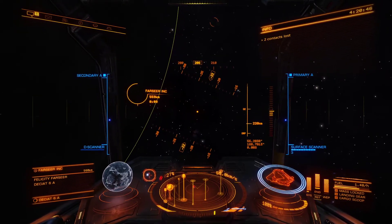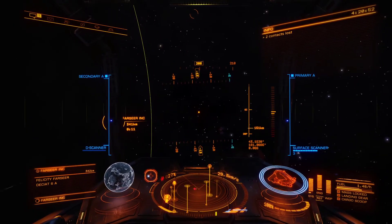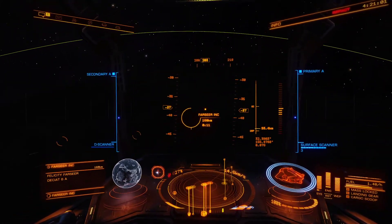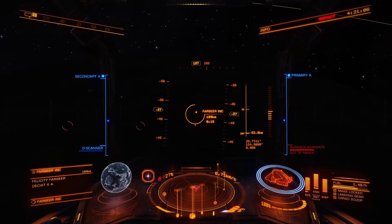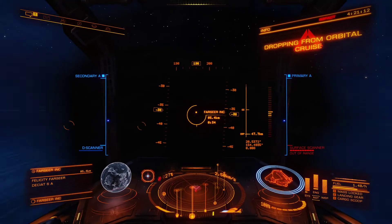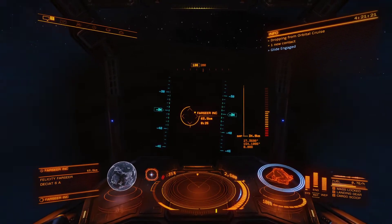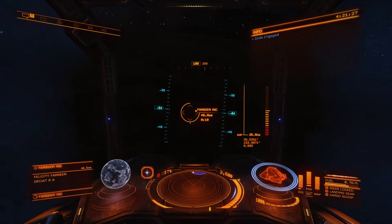Okay, welcome back - coming up on Farseer now. All engineers in the bubble that I can think of are planet-based. I believe I read somewhere that engineers didn't come about until Horizons, so needless to say you have to have Horizons to be able to use the engineers.